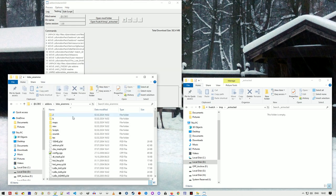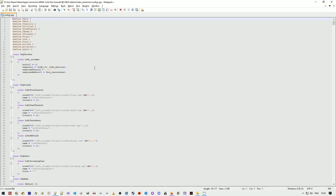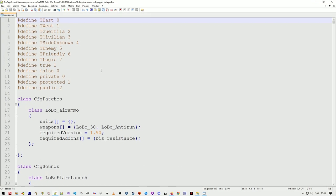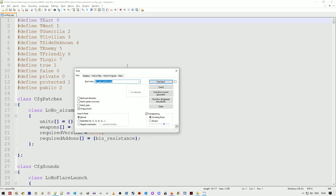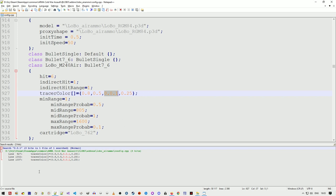We've got the unpacked add-on. I open config.cpp in the text editor and have to find the faulty line — the error was 0.0.1. I search all occurrences and find three faulty lines with one dot too many — this is not a correct number. We can fix it with the installer.